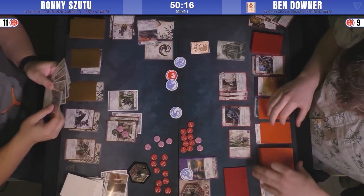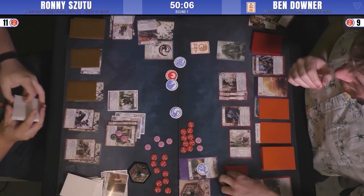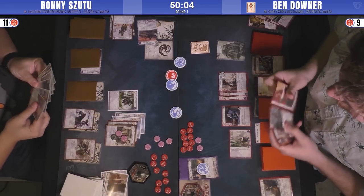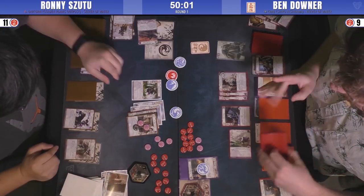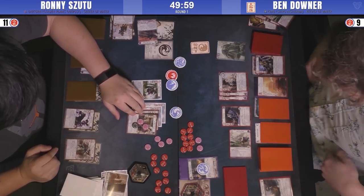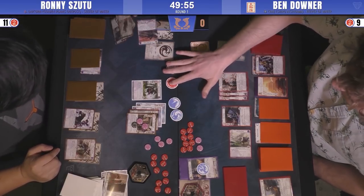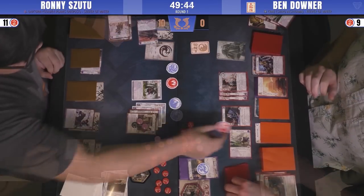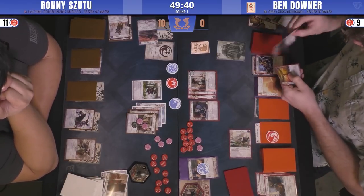Ronnie verifies the military strength he's going to have to overcome and starts with a pre-conflict Curved Blade, then another one. He's got it in mind that he wants to duel early in this conflict — probably 9 or 10 — to prevent any Defend Your Honor shenanigans. He's going to go after Manicure, no reason to leave anyone behind.